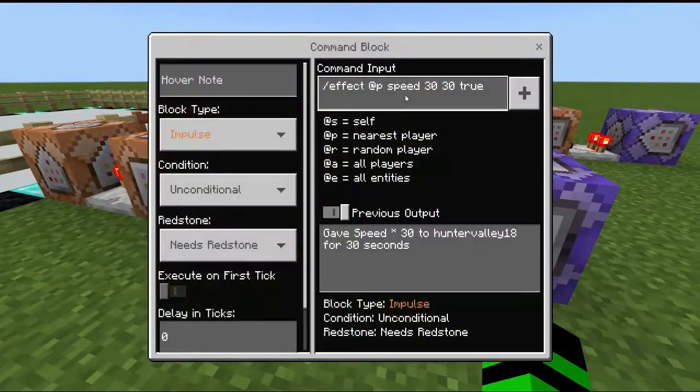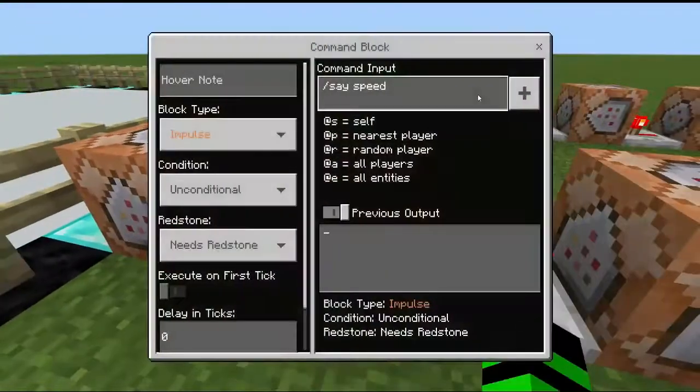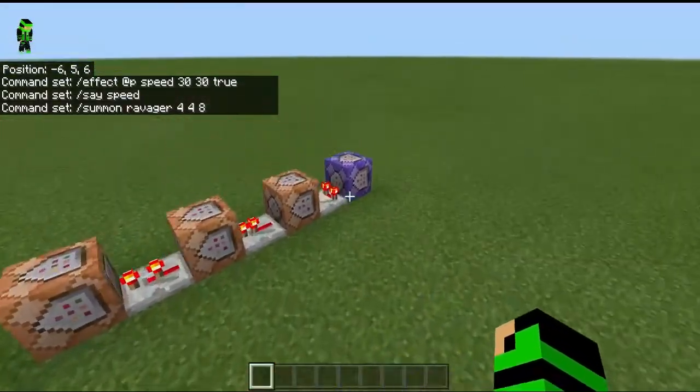And this is slash effect at speed 30 30. And then this is slash clear speed, and slash summon rabbit. So I'm gonna show you how to make this.